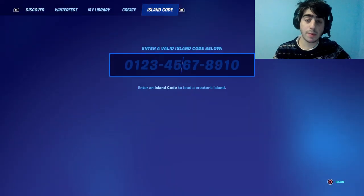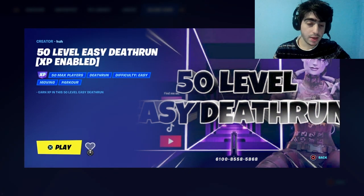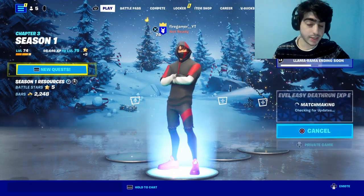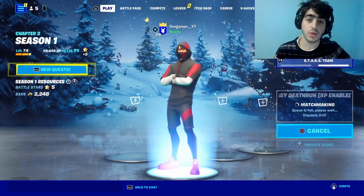So from the lobby, put the map code in: 6100-8558-5868. Then you want to make sure to set the game to private, as it is very important. Now just make sure you wait until you are in the island.